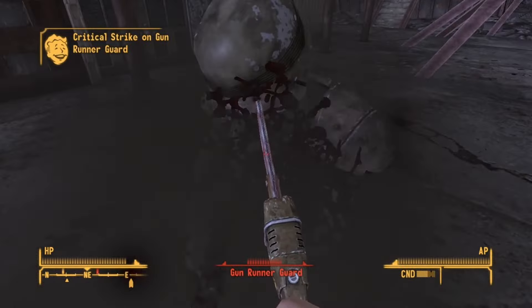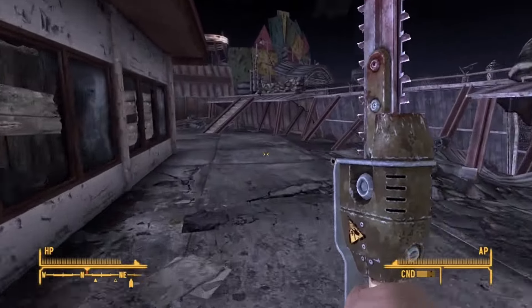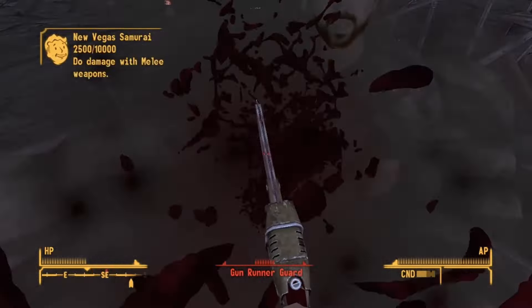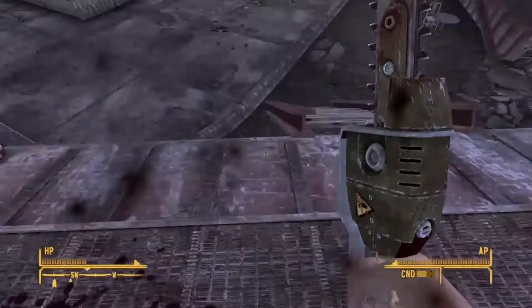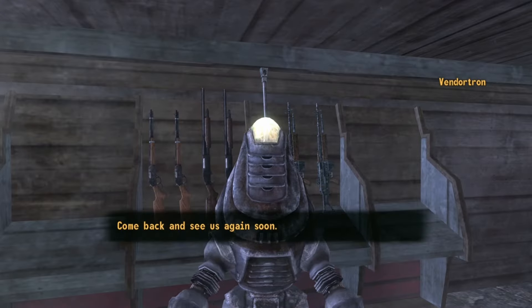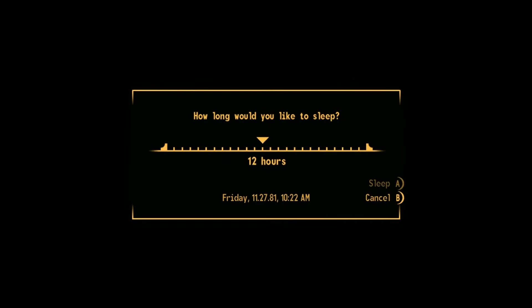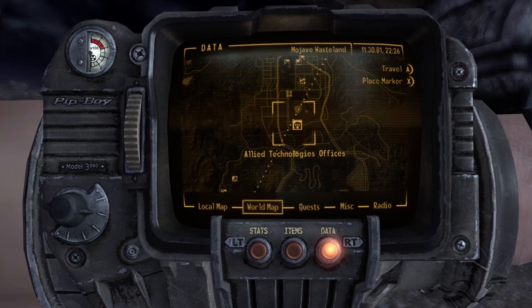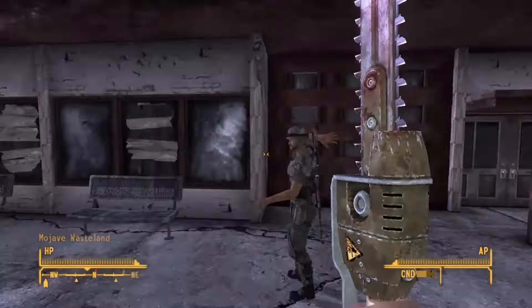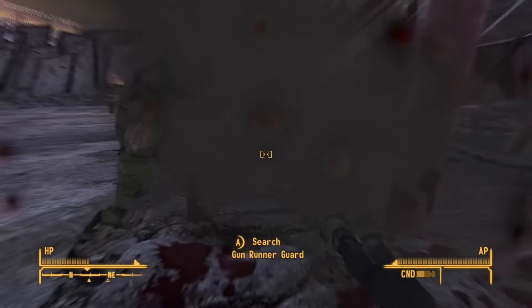Fallout New Vegas infinite caps exploit. With this glitch you will be able to make millions of caps extremely fast. You will need 33,000 chips to get this to work, and I'm also going to show you an easy way to farm caps. Come over to the Gun Runners just outside of New Vegas — shoot at them to open the gate, go around the corner, kill the ones outside, and loot all their gear, which sells pretty well. To get them to respawn, go sleep anywhere nearby for three days and they will all spawn back. There will be two outside and one inside — I just get the ones outside. Fast travel back after sleeping three days and they'll be there again.